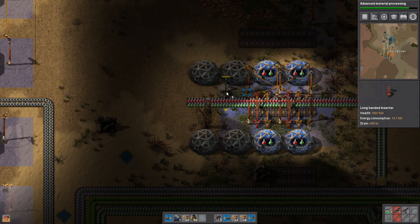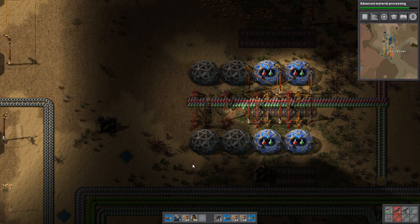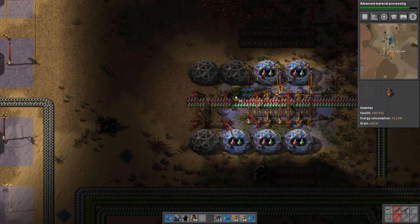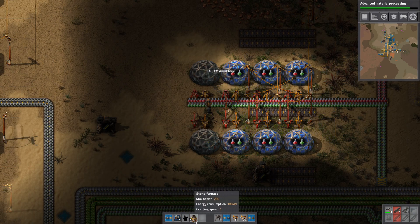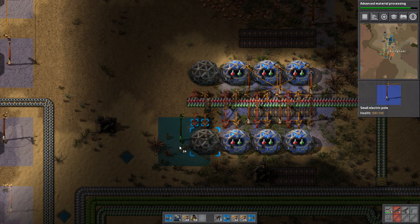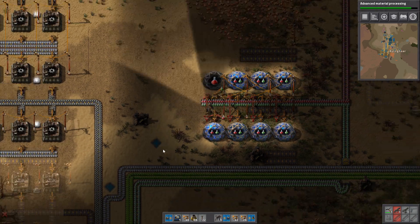Got some long-handed inserters for this side and that side, and then of course the regular inserters. Got to get rid of this. There we go — double the research speed.